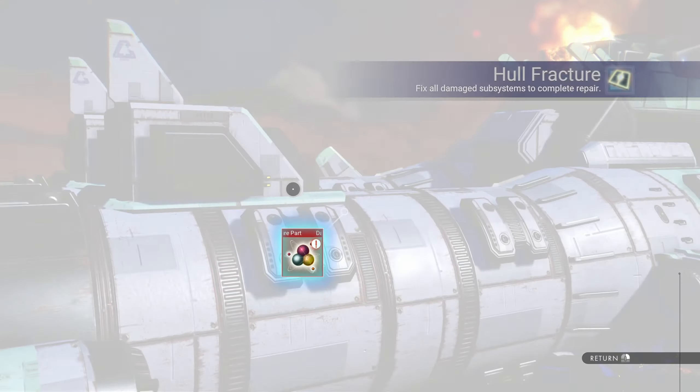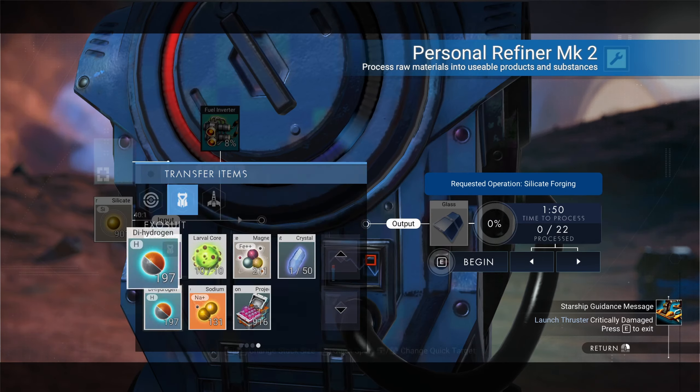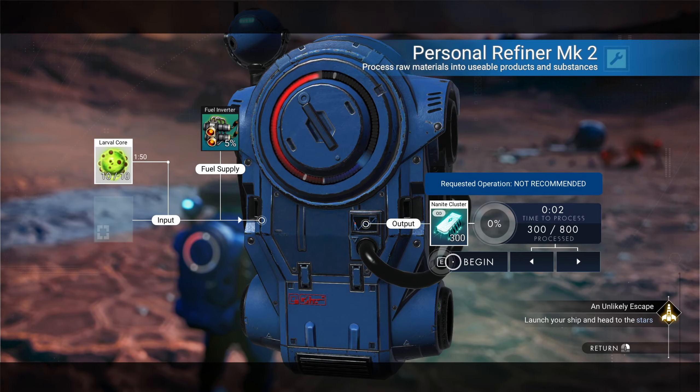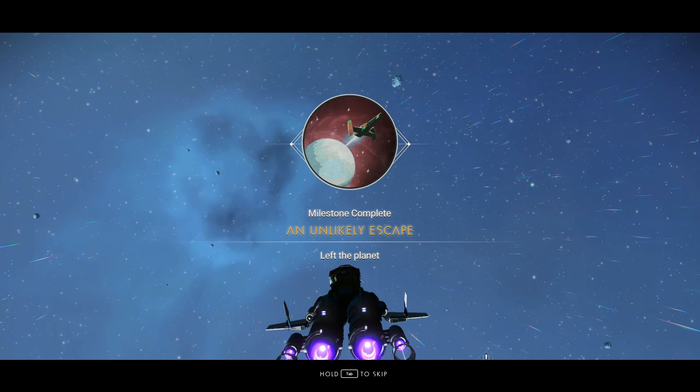Return to your ship and repair its modules to finish the Make, Do and Mend milestone. If you don't have deuterium, refine silicate powder with dihydrogen. Process your laurel cores into nanites and leave the planet to complete the Unlikely Escape milestone.